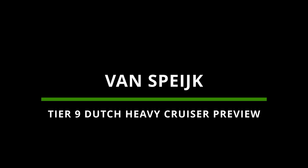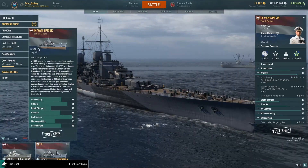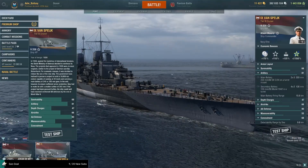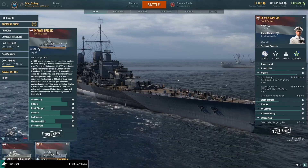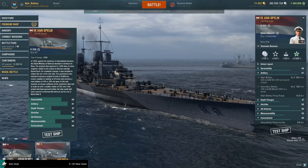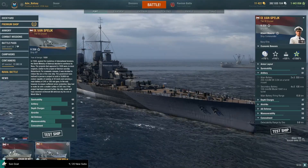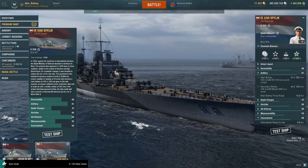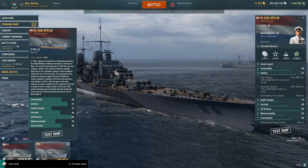This is going to be the premium Von Spec, 1938. This is the in-game description: against the backdrop of international tensions, the Dutch Ministry of Defense decided to reinforce its navy. The projects that appeared in 1939 were in most respects similar to the German warship Scharnhorst, and for economic reasons it was decided to reduce the size of the ship. The government was inclined to pursue a project to build a 16,000-ton cruiser capable of running at 33 knots and carrying a main battery of 240 or 280 millimeter guns.